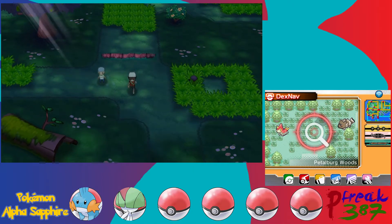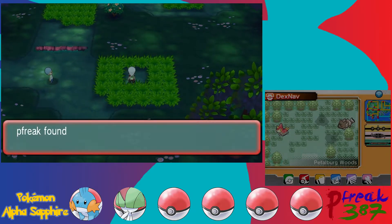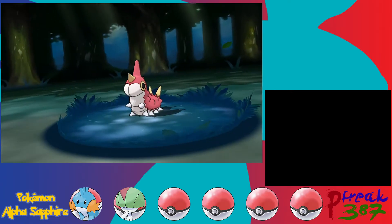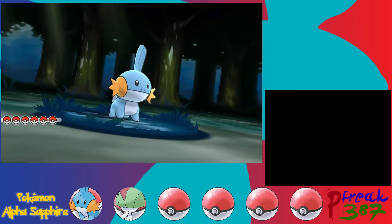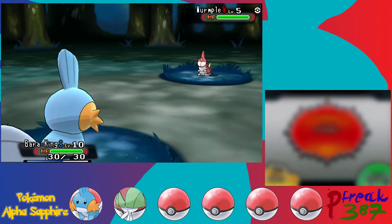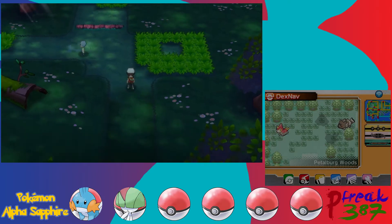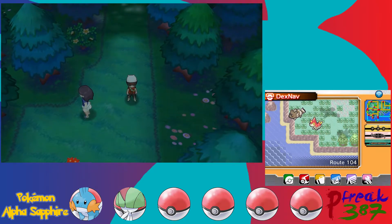We'll actually get an item that helps with finding hidden items. Typically if you see grass patches like this, it means there's a hidden item. The reason I came over here is not to encounter another Pokemon — it's another Wurmple. Wurmple is interesting though — it's a unique case for bug Pokemon. Most bug Pokemon just have their one line, but Wurmple has a split evolutionary line. It can evolve into either Beautifly or Dustox, and this is completely random — anyone who tells you otherwise is wrong.